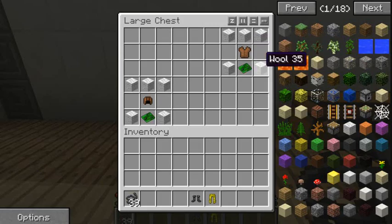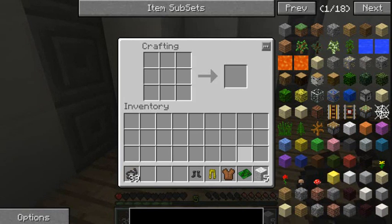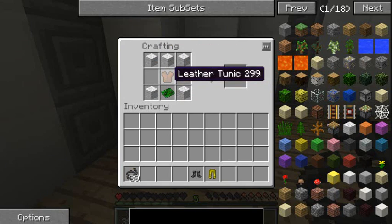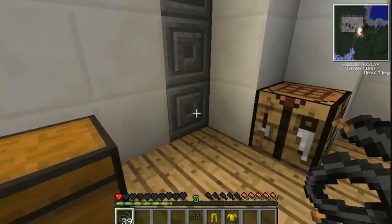Next is the hazmat torso - you need another five wool, a basic circuit, and a leather tunic. You do need to kill or shear a lot of sheep and kill a lot of cows to make it, but you can easily farm them, so it's not the most difficult thing to make on Vaults. Three wool at the top, a wool in each corner, a basic circuit, and a leather tunic makes the hazmat body.